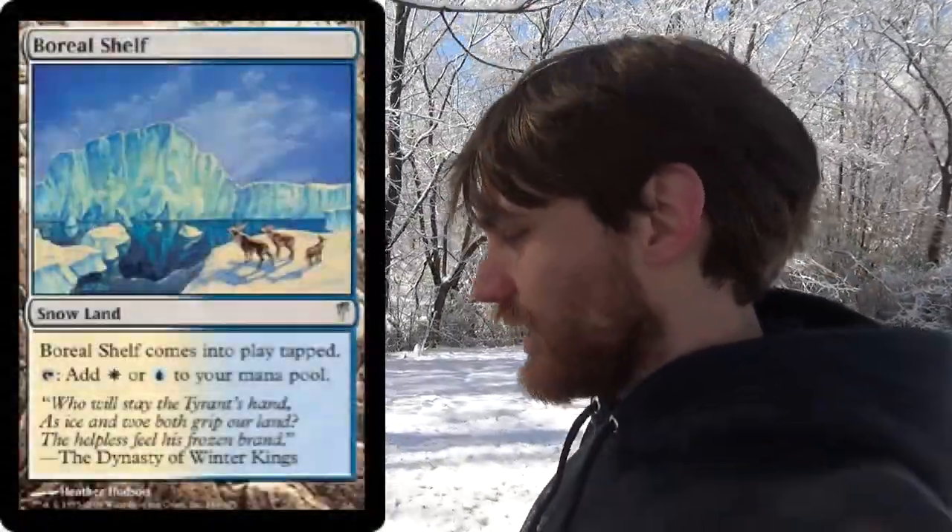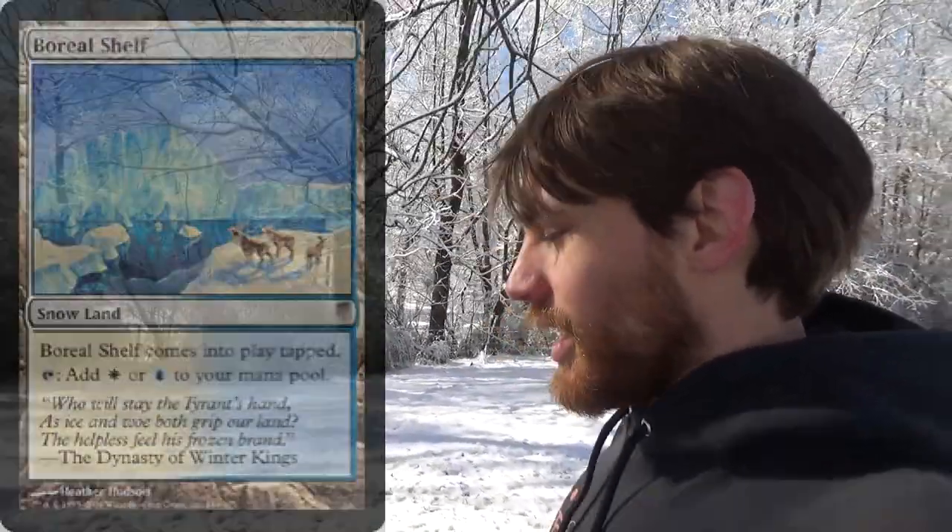So that plains of yours is still a snow-covered plains. It's still snow, it's still basic, and therefore it's still plains. But let's say you have the white-and-blue snow dual land that comes in tapped. In that case, if Blood Moon hits, it'll just generate red because it's not basic, but it'll still be snow.